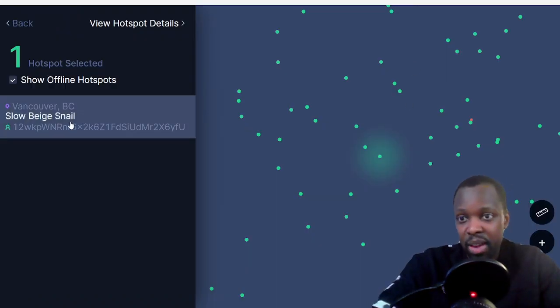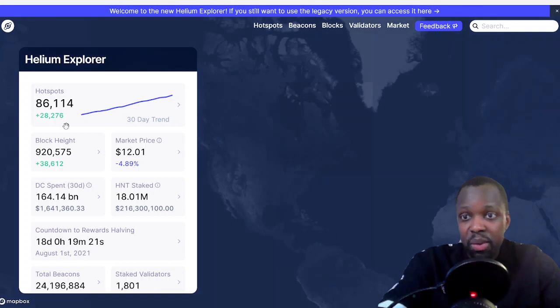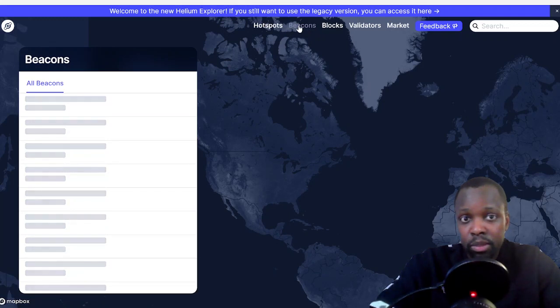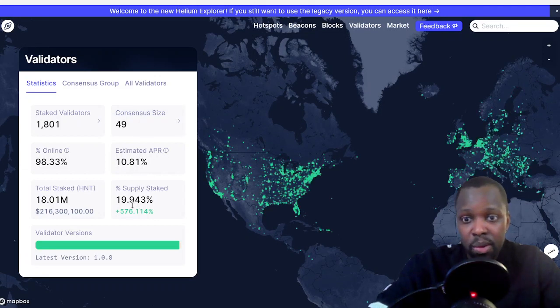Now let's go to the new explorer. Once again, explorer.helium.com brings you to this page where it shows the hotspots and the map. Then there are Beacons showing the last beacons sent out by Helium — not really that important. Then there are Validators — it shows 1,800 validators, the APR to stake Helium is 10%, and the supply shows 19% of Helium coins are staked. That's great because there's a five-month cool-off period, so if they want to sell they have to wait five months.